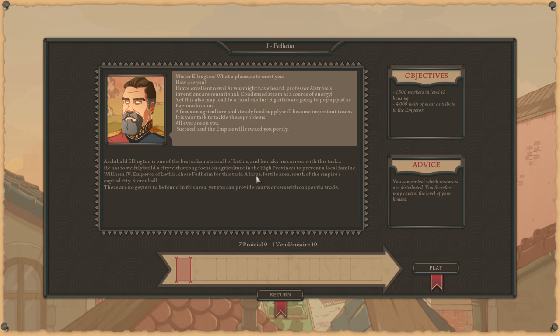He has to swiftly build a city with a strong focus on agriculture in the high provinces to prevent a local famine. Wilhelm the Fourth, Emperor of Lithus, chose Fedheim — a large fertile area south of the empire's capital, Sterren Hall. There are no guises to be found in this area yet, but you can provide workers with copper via trade. You can control which resources are distributed, and therefore control the level of your houses.